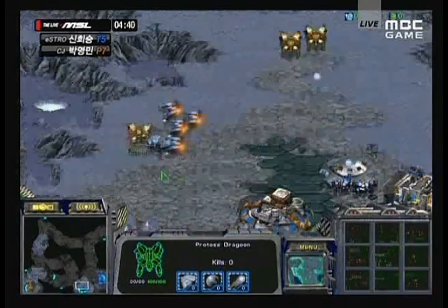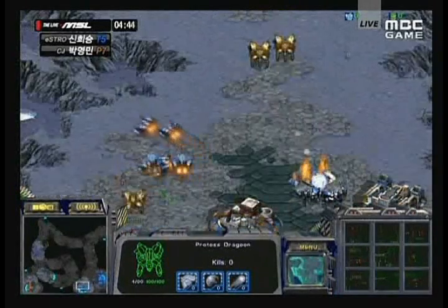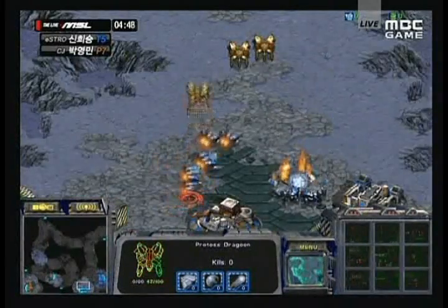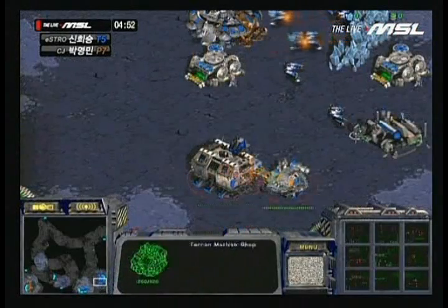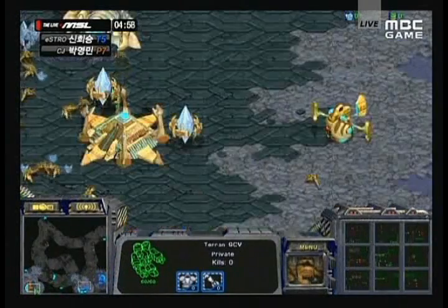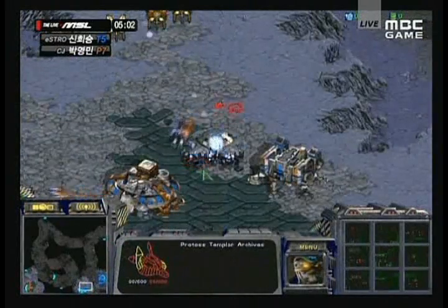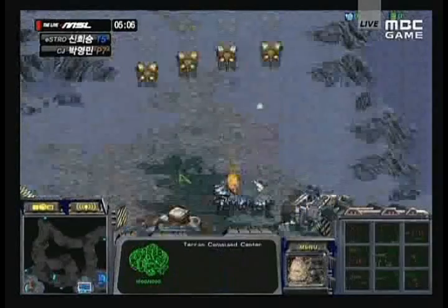Meanwhile Much has one Dragoon moving to the side to attack SCVs. The SCV is going to try to surround the Dragoon — Much has to be very careful. He micros that Dragoon pretty well, and almost had him under fire from those bunkers. The Dragoon is moved back into position, the bunker being repaired as much as possible. Meanwhile UpMagic has a factory going with a machine shop upgrade — I think that could be tanks with range upgrade. And a Templar Archives is coming up for Much, so I think he is going to go for Dark Templars.